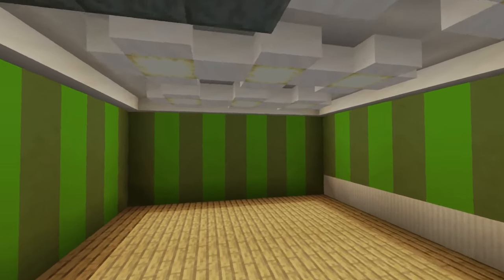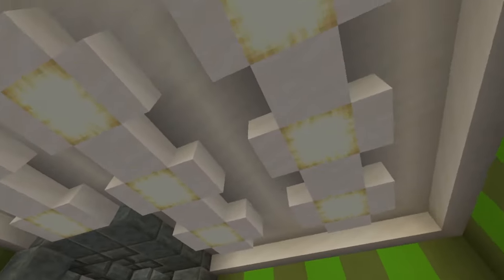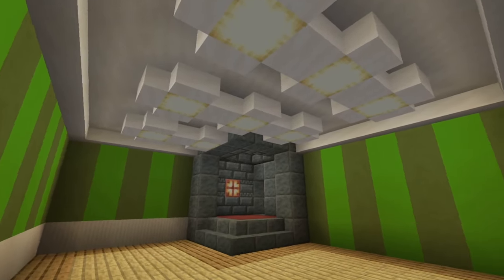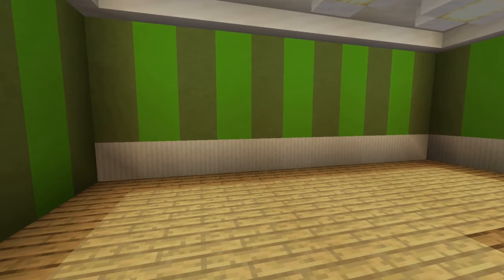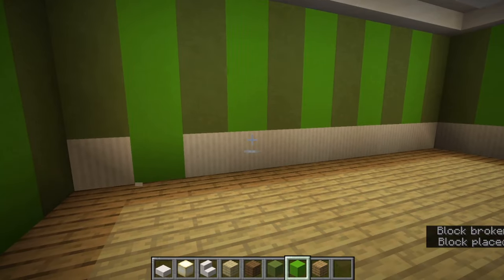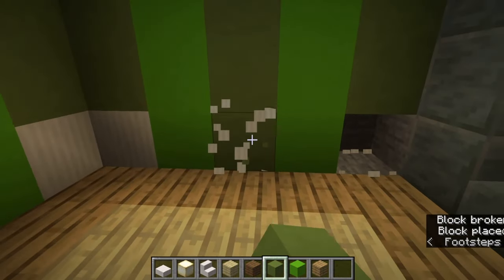Right here, I now have a lot of the bedroom completed. For the ceiling, I needed to do some trim — I did some crown molding with some smooth quartz, and then I did a bunch of frog lights to simulate lights. Is it a little excessive? Yes. Was the room too dark without them? Yes. You can also add quartz pillars to the bottoms of your walls, although this is down to personal preference. I'm going to do without them, but I might add them back. You might want to experiment with different colors like I said already.